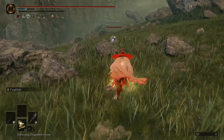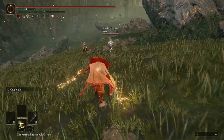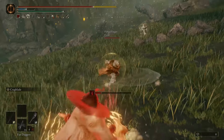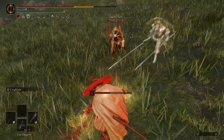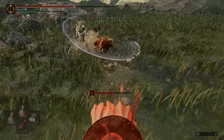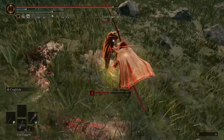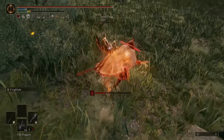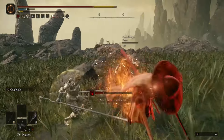You guys gonna stop running yet? Come on. Bubbles, huh? I will break your bubble. Need some range. Now we got the hyper armor weed cutter. Weed cutter. No putts. There we go. Nice. One down.